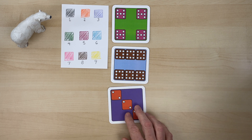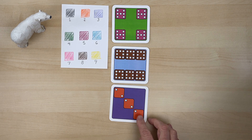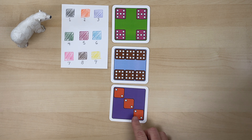And on this one, you'll see that it's both purple and orange. Purple is always about three of something, and orange is always about two of something. So purple says there are three dice here, and orange means there will be two dots on each of the dice.